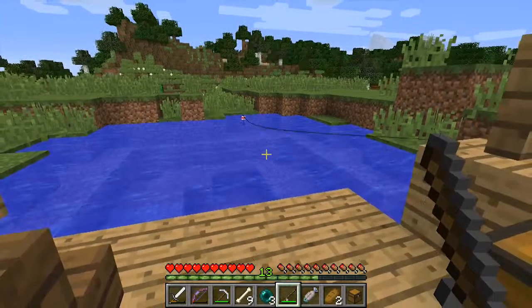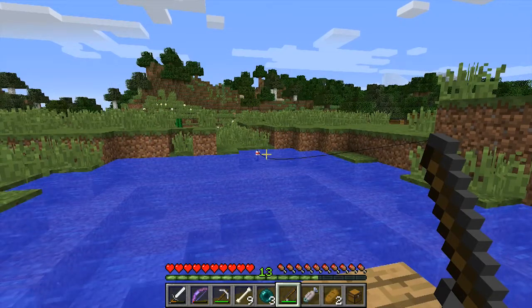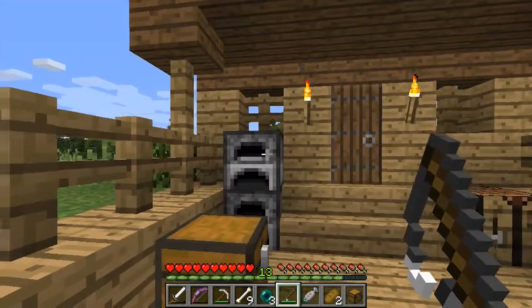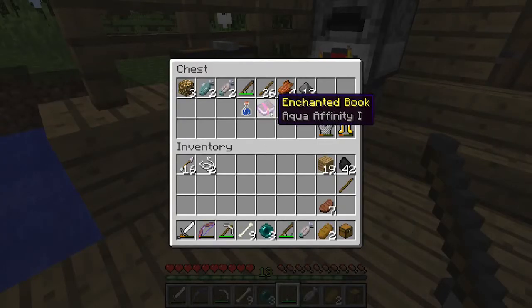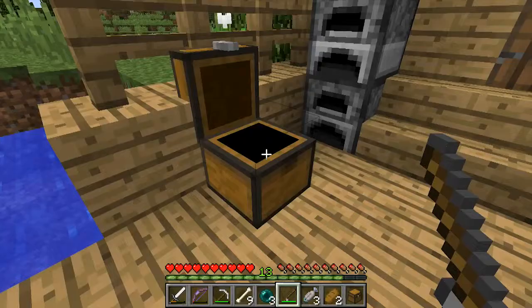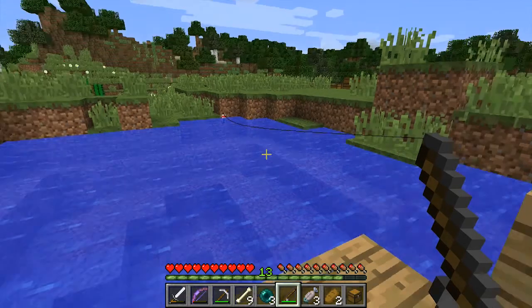There are a couple of things in the chest that I did get the first time. That was funny — I got a bottle of water, and then — here we go — I caught a salmon! Raw salmon. Nice. And pop that in there, and I'll give it a piece of wood and not be wasting my coal. I caught an enchanted book, believe it or not — Aqua Infinity. And a water bottle, and a couple of raw fish. And a couple of cooked fish. Put them down here as well.